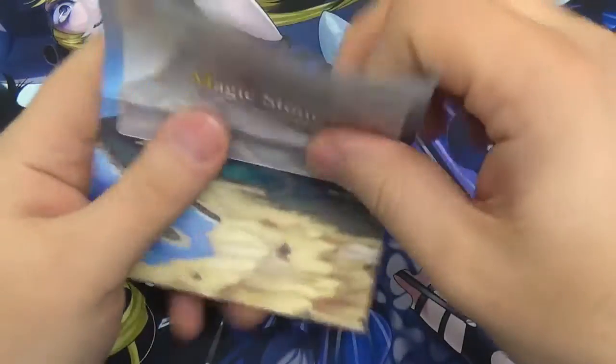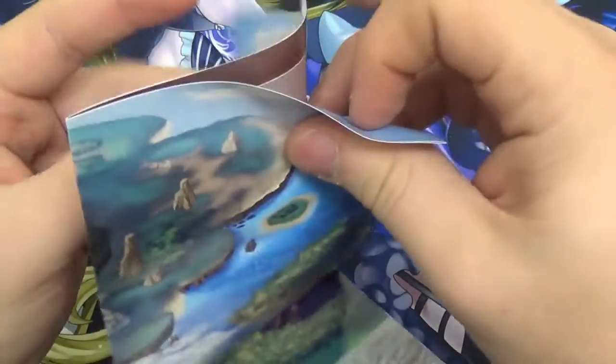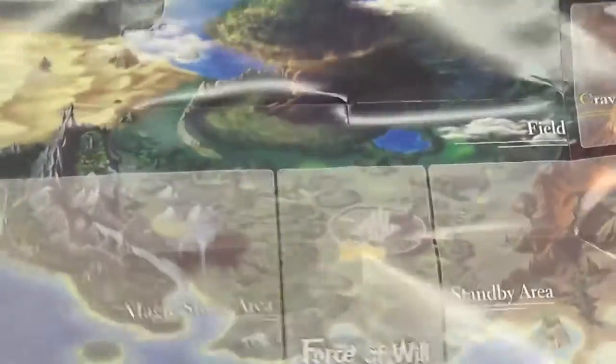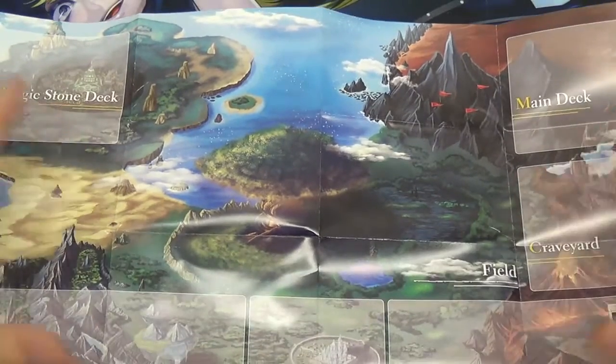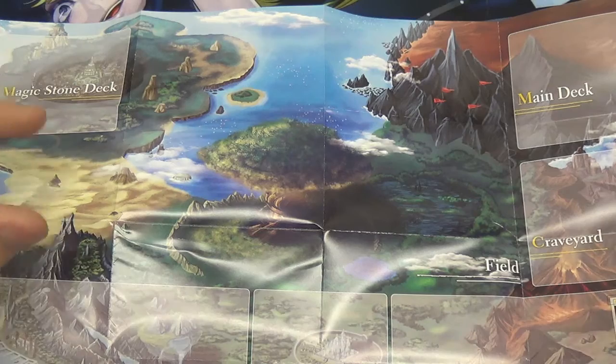You also get in here a play map. If you're not used to playing card games, this is incredibly useful because it shows you the zones and where you put cards — like where your magic stone deck goes, where your main deck, graveyard and stuff go. Very useful if you're just playing card games for the first time.